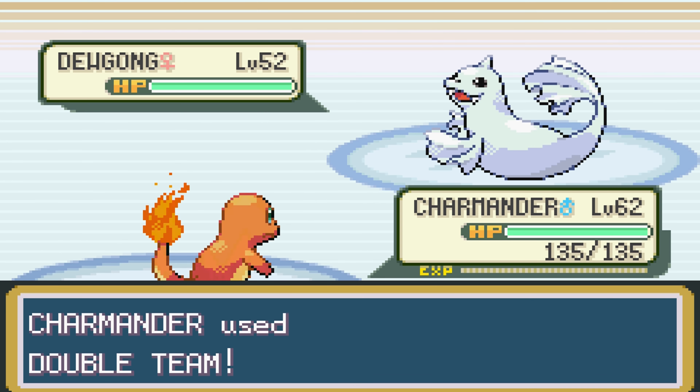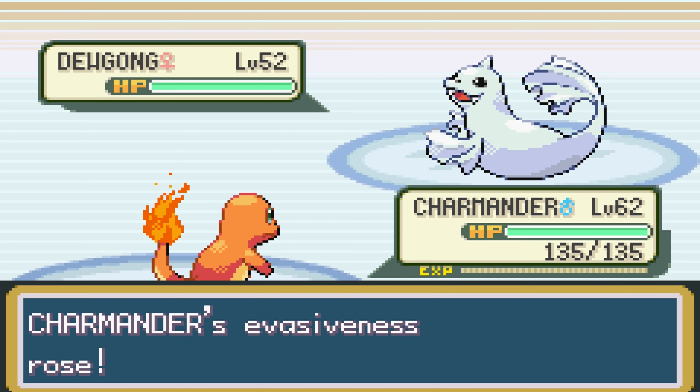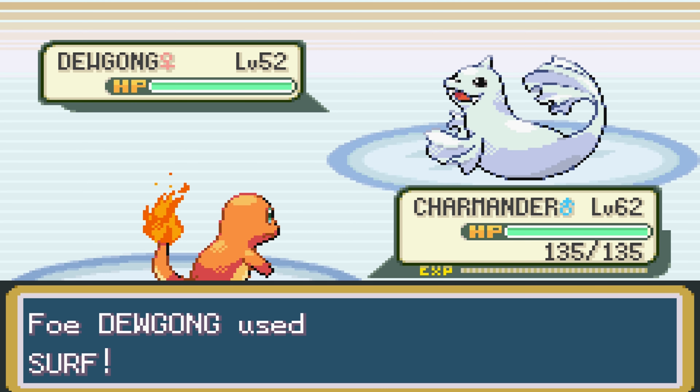Immediately, I use my Ultimate Shadow Clone Jutsu — Double Team. Also, for the rest of the Elite Four and the Champion, just presume I copy and paste this strategy at the beginning of every match.